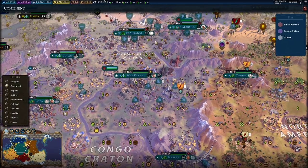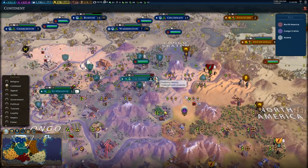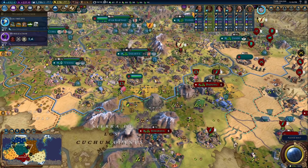Hopefully with all these scientist projects finishing — we won't go over on aluminum. We have an armory finishing up next turn. That's perfect. Let's just do it.